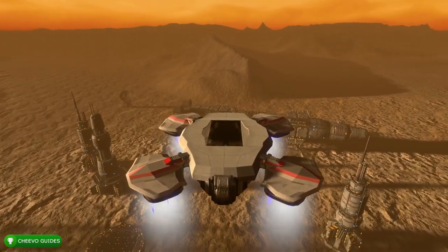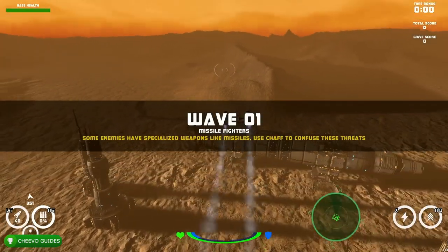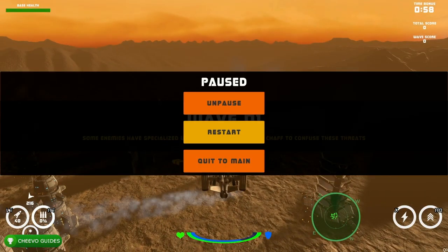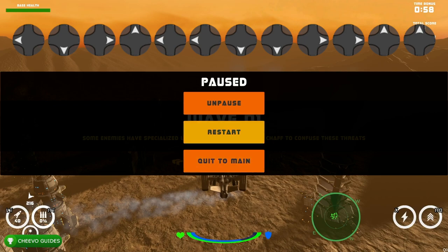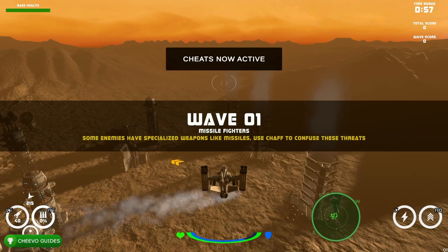My biggest tip for making this an easy completion is to press Start and enter the cheat code. The cheat code is: Left, Down, Right, Up, Left, Left, Down, Down, Right, Right, Up, Up. If you do it correctly, it should say 'Cheats Now Active.'